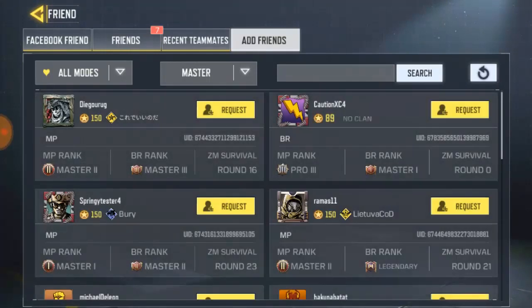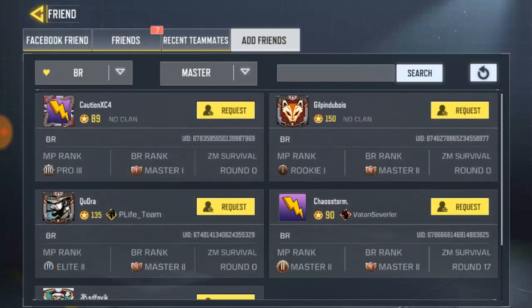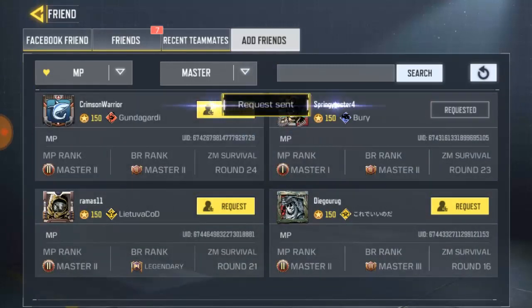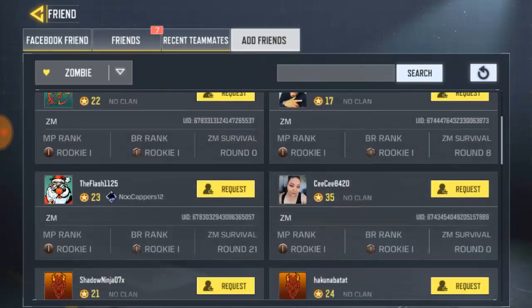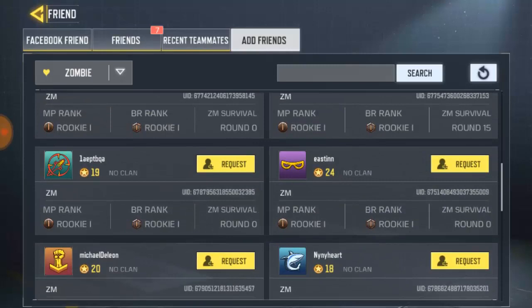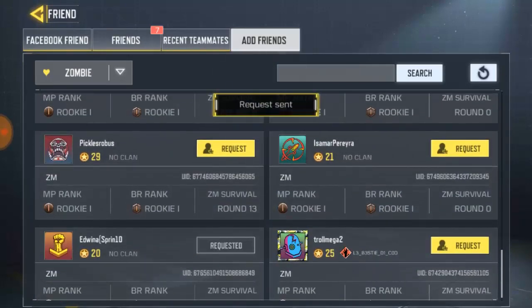Since I'm in Masters, I can add friends from Masters. So this shows a few people in Masters — let's say Masters in BIA. You just hit Request, Request — that is another way. You can also send requests from MP matches and from Zombie mode, though Zombies doesn't have Masters, just normal Zombie mission mode. That is the second way to add a friend.